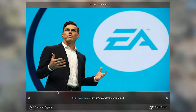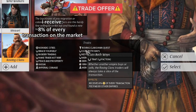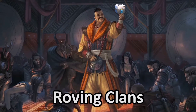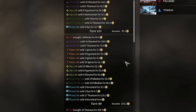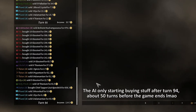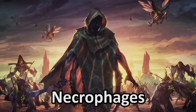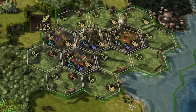Roving Clans are just capitalism: the faction. Immediate access to the market and you get 8% of any sale, although the AI doesn't buy much so it's probably only good in multiplayer. You can't declare war, so you can pretty much just turtle the whole game, buy everything like the Broken Lords, and win economically.